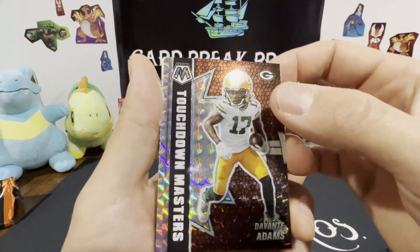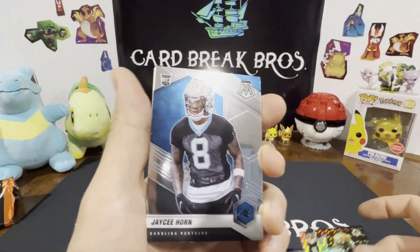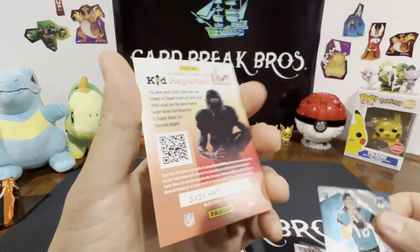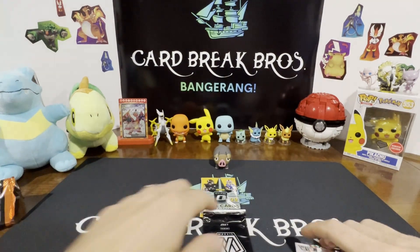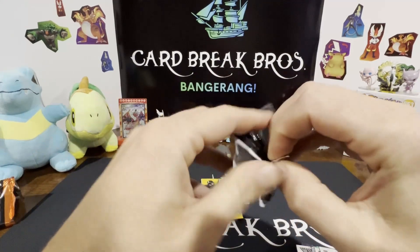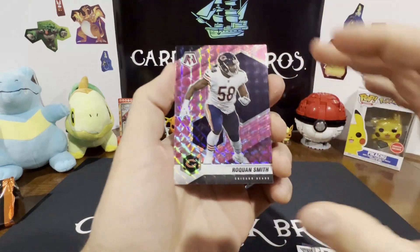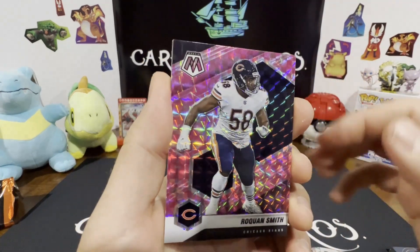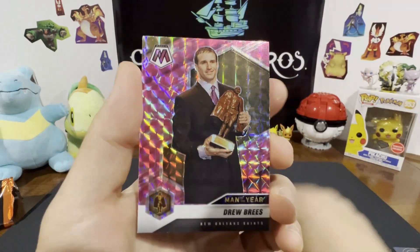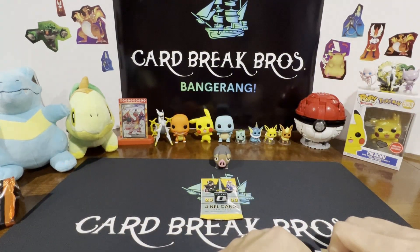Touchdown Masters, Devante Adams — these are kind of funny because their heads look big. Kind of cool. Casey Horn. There's T-Law, Trevor Lawrence Rookie, and then a Kid Reporter card. Let's go ahead and open that bonus pack of Mosaic. Roquan Smith, that's cool. Alvin Kamara, Drew Brees. It's like pink — pink Mosaic inserts. That's unique.